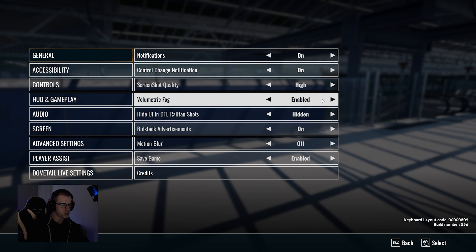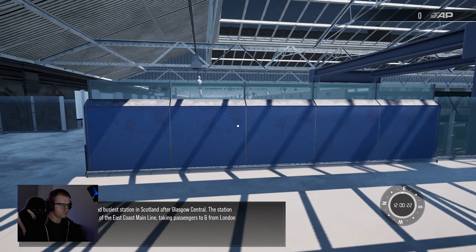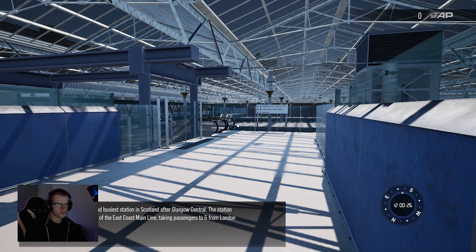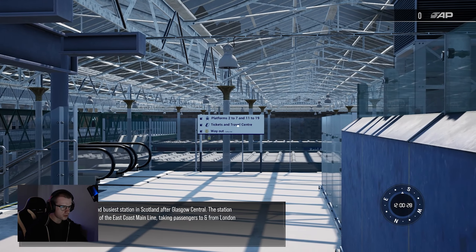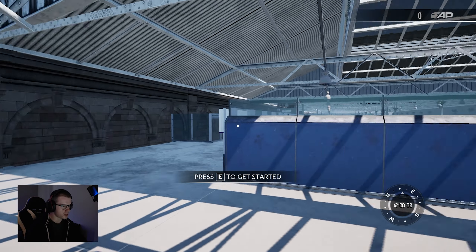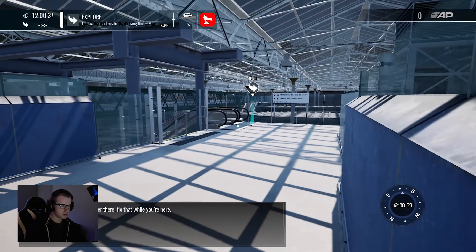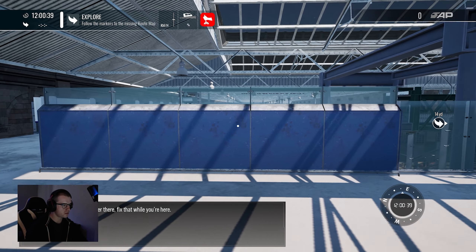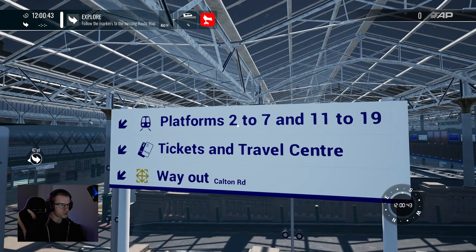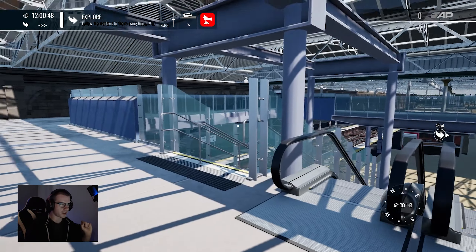Motion blur off — holy metric fog. The in-game narration continues: after Glasgow Central, the station serves as the northern terminus of the East Coast Main Line, taking passengers to and from London King's Cross. Interesting. Sounds like she's reading off a script, but thanks for that. There is a missing route map over there. Platforms 2 to 7 and 11 to 19 — I know Edinburgh Waverley very well and I can tell you that is very accurate.